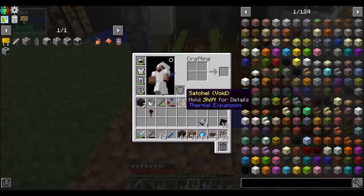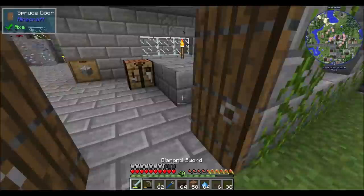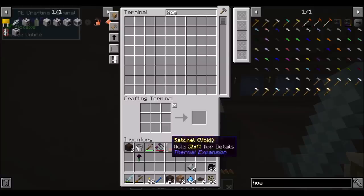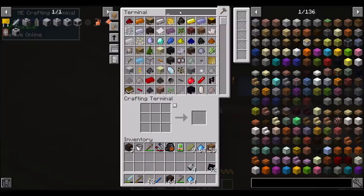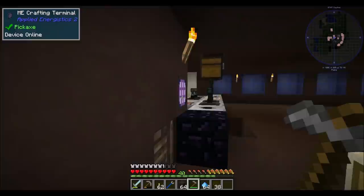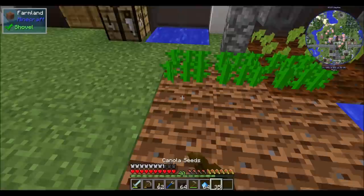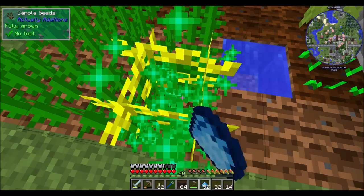You can tell I've been playing sky blocks a lot, because for a moment my brain went to 'I wonder how much dirt I have and how to make it.' Wait a minute — that's not actually a concern; we're not playing a sky block. But you can tell I've been playing a lot of sky blocks lately because that's where my brain went. Let's give you a nice 3x3 here. I've got a watering can but this is going to be faster — by far faster — to get a stack of apatite.